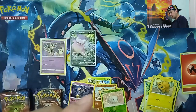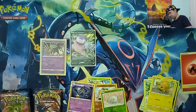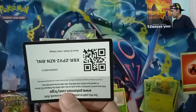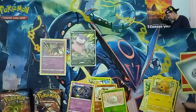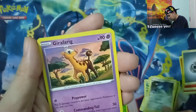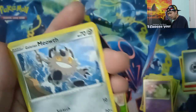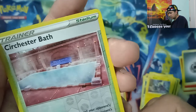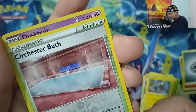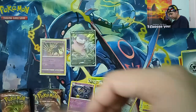Next pack — another Vivid Voltage. Code card, 1, 2, 3. Let's guess Electric — it's Metal. We have Metang, Jiraparig, Trainer Alistair, Tynamo, Milseri, Galarian Meowth, Shiinotic, Blitzle, Reverse Holographic Sirchester Bat, and Adasnor — Holographic Rare!